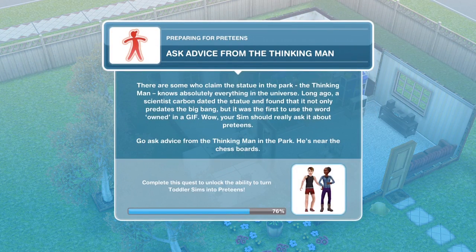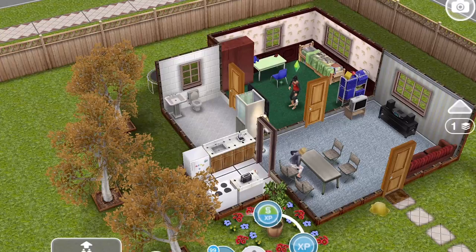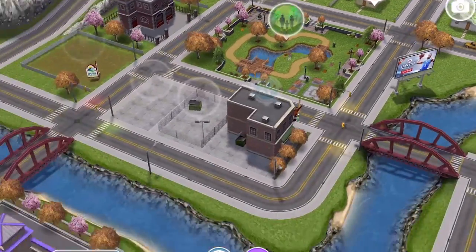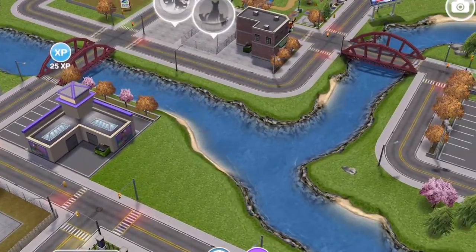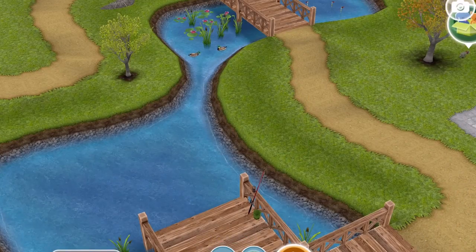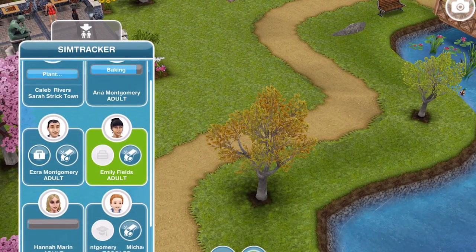Now we need to ask advice from The Thinking Man. There are some who claim the statue in the park — The Thinking Man — knows absolutely everything in the universe. A scientist carbon dated it and found it predates the Big Bang, and was the first to use the word 'owned' in a gif. Your Sim should ask it about preteens. Head out onto the town map and over to the park — he's near the chess boards.